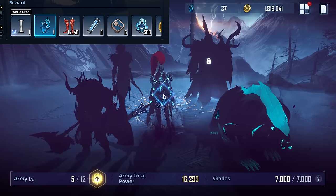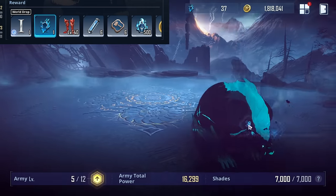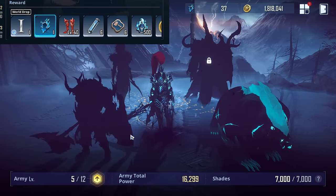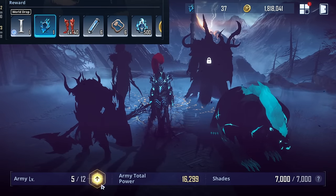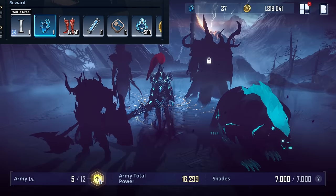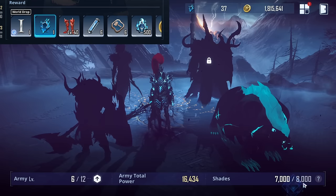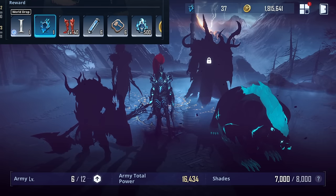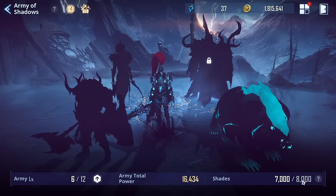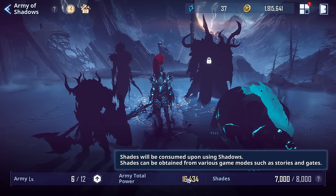Igris costs 300 shades to use and Tank costs 200 shades. You also have an army level that increases total power and maximum army capacity. If you level it up, it goes up to 8,000 shades, meaning you can hold more shades, which allows you to use shadows more before depleting them. If you use shadow soldiers a lot in one battle, that's very important.